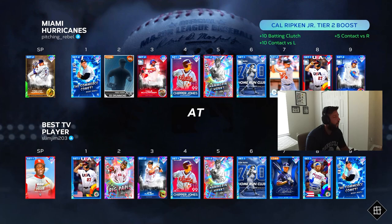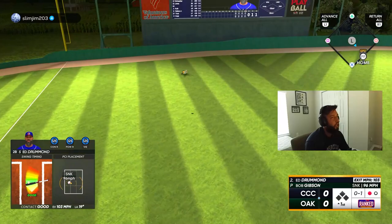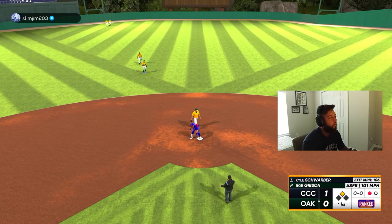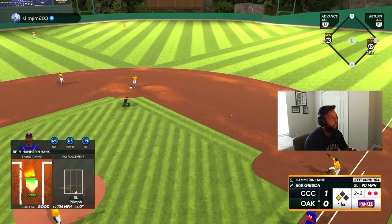We're going to play him as my catcher and hit him third in the order. Our opponent is Slim Jim 203 and he's got Bob Gibson on the bump. Schwarber comes up early and just absolutely crushes one — it's off the top of the wall, that's a double! What a swing by Schwarber — love to see it.